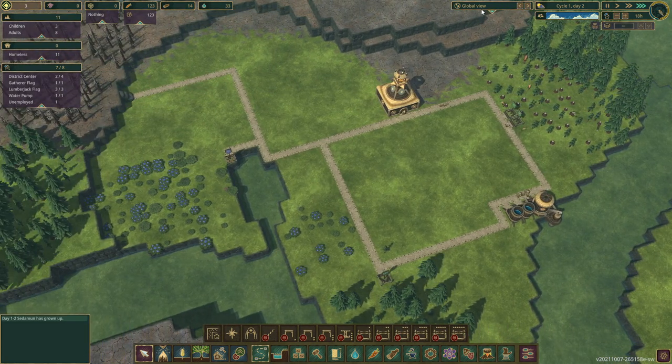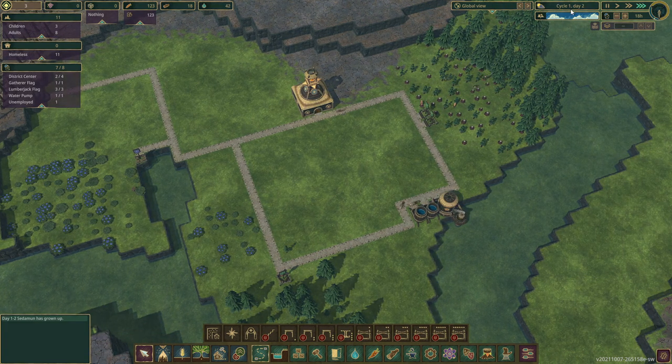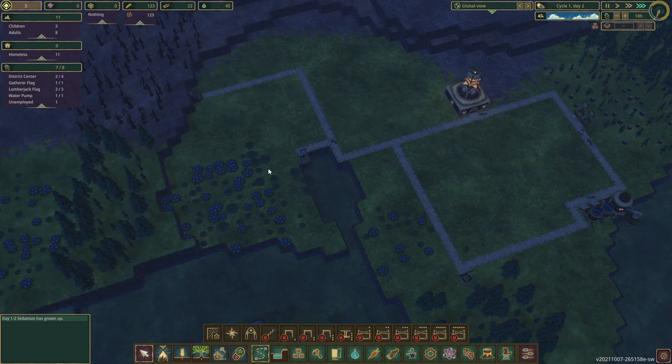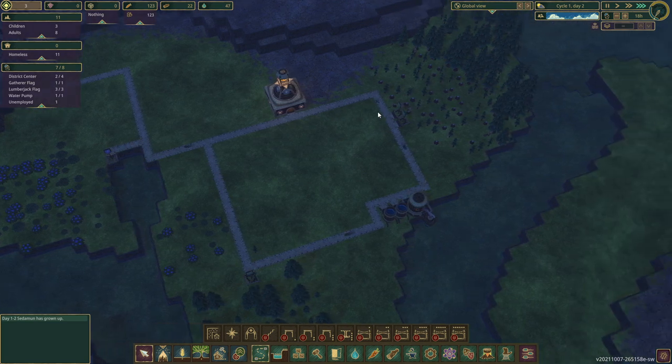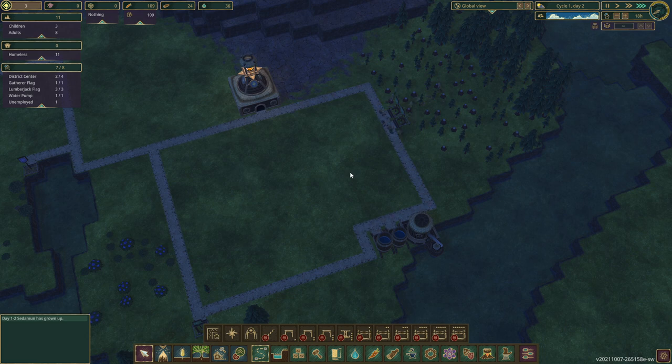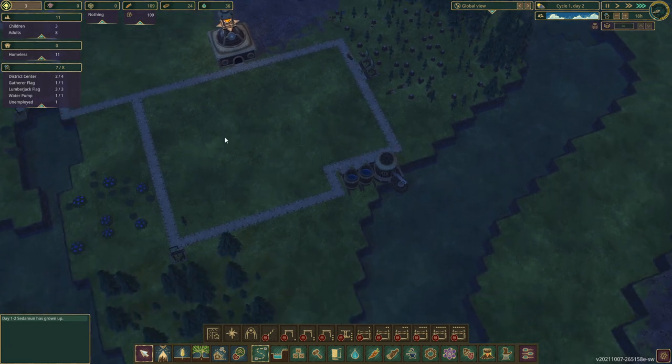The first drought — when I was playing the first time — lasted three days. I think we got the warning on day 12 that it was going to start on day 15. That is a long time where basically nothing is growing — in fact most of your crops are dying off. We need to make sure to get our first harvest in, so we're going to need our farm pretty quickly as well.